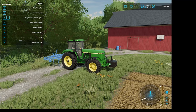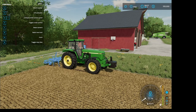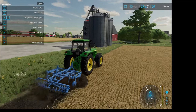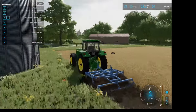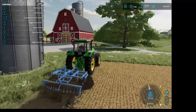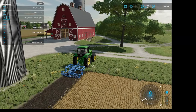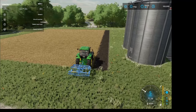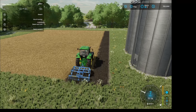Let's pull forward and get into the field a little bit. We'll hit our V key to drop the piece of equipment down. Now let's move forward and try to navigate in as straight a line as possible — easier said than done a lot of times, but once you get some practice with it, it's not that difficult. We'll stop at the end of the field, get turned around, pick the equipment up, get lined up again, drop the equipment, and drive as straight a line as we can.